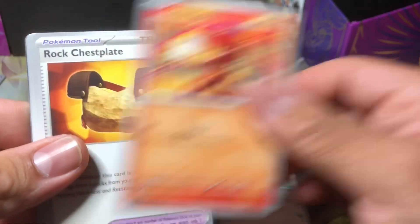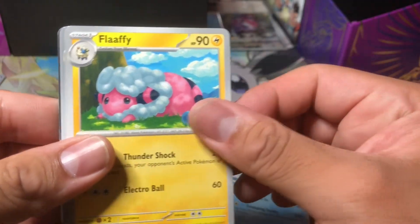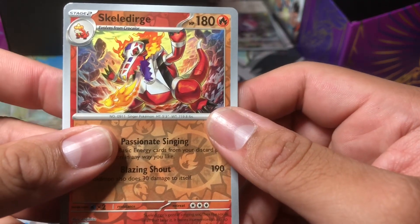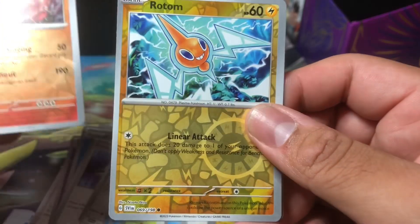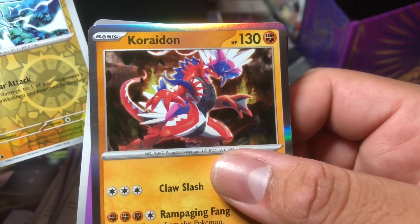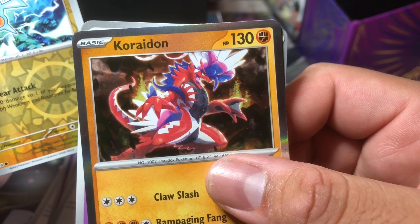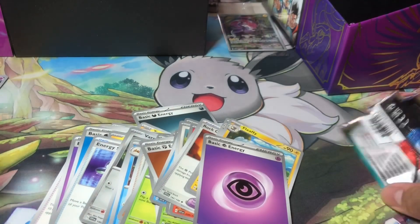Is Gyarados like a sea monster? What kind of animal is he in real life? He's just a sea monster dragon thing. Miraidon reverse — all right, cool, we haven't pulled that one yet, nice.